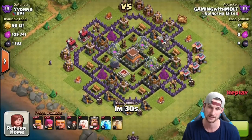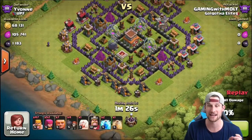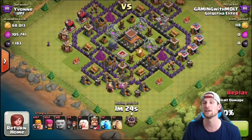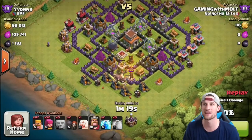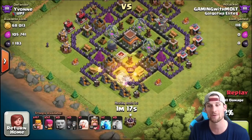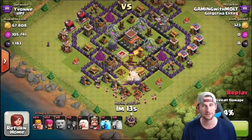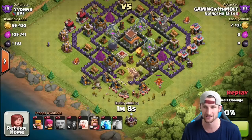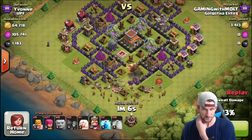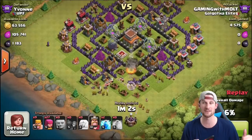Since I'm not really trophy pushing yet, our goal here is to get dark elixir. What we're trying to do is break through the wall — we're not going to use our healer yet, we want to save her until that air defense goes down. So we drop our heal spell, get our giants in there, wait a bit, let them do their thing, get them through with the wall breaker, and once that cannon goes down we drop our healer as they finish off that air defense.